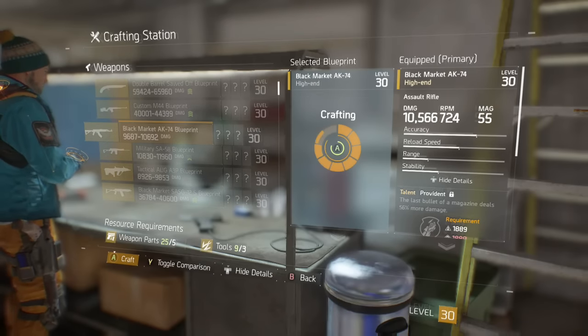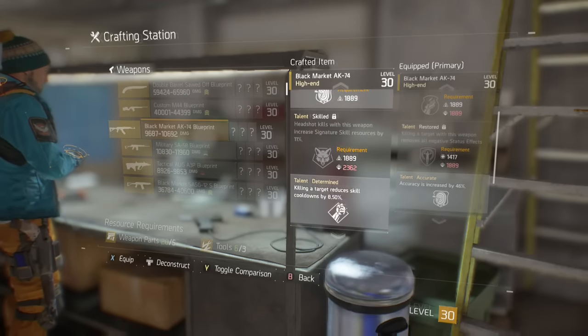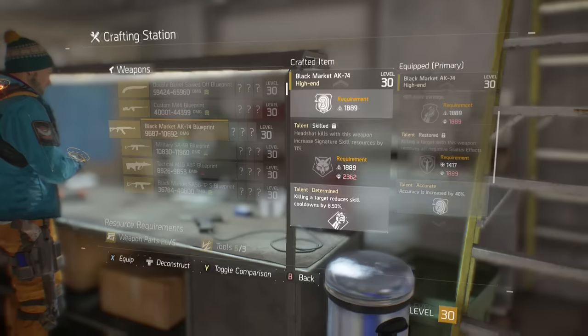You can even go with Swift for a faster reload. Now I haven't had a brilliant roll yet, but as you can see here we just got accuracy and skill power regenerated on kills — that's a cool thing to have. That's better than what I currently have, so that's what I'm going to end up sticking with.